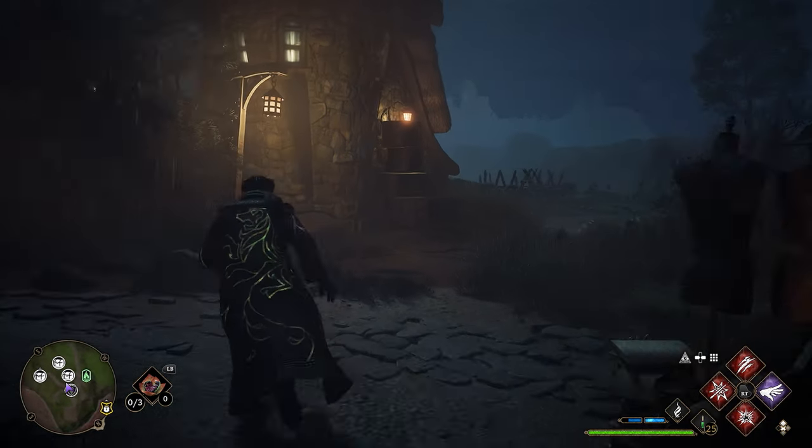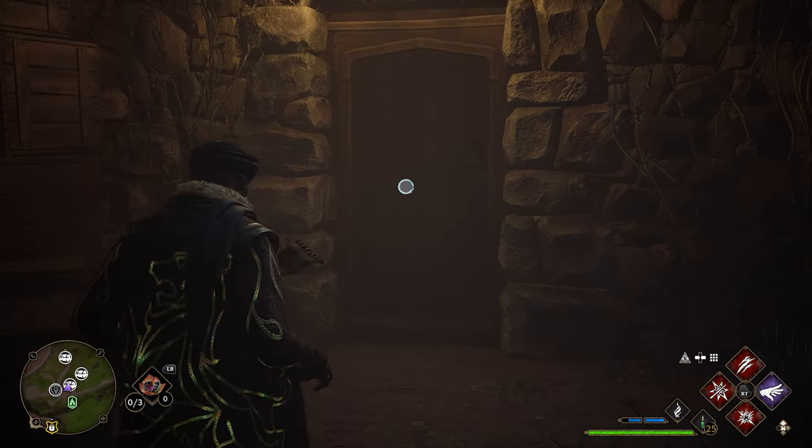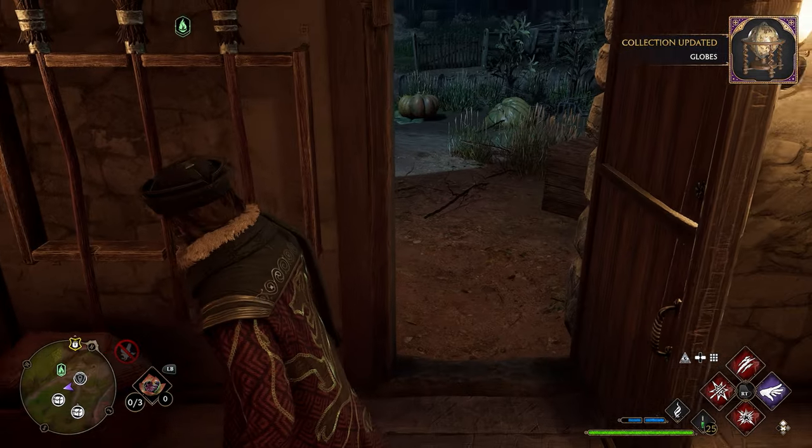Now we're going to go back over here and go inside the house. There's going to be a level 2 lock on this door, so you'll need Alohomora level 2 to get inside. Once unlocking this, go inside and right to your right you'll find your second collection chest.